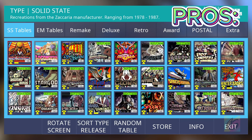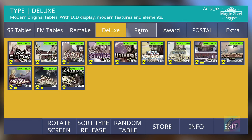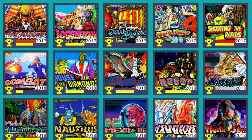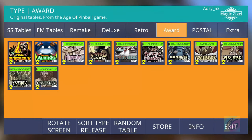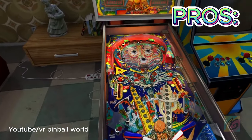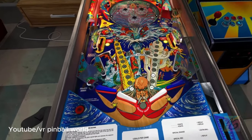Zaccaria Pinball also offers many tables to play with — Zaccaria brand EM and SS era tables, plus remakes labeled as DMD era, Deluxe as LCD era, and Retro as EM era recreations of original SS era tables. There are also postal franchise pinball tables and original award tables. The next pro is VR support — you can get it as a DLC on Steam, bundled with a pack of pinball tables for a good deal.